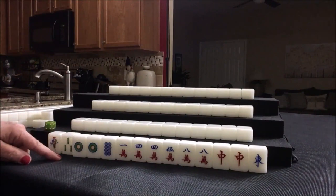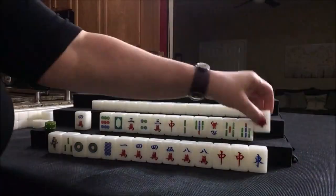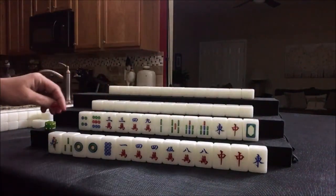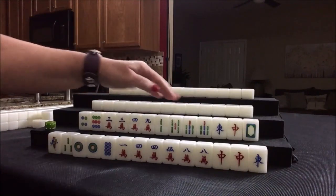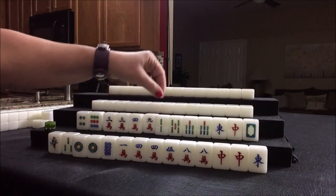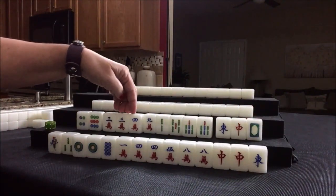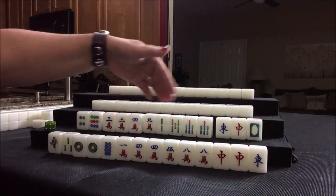Let's see what we can do for player two, also known as South. For this one, we do have two pairs, mixed suits, isolated tiles. All these are isolated. Potential Pung, Potential Chow, Potential Chow, Potential Pung. That's just seven tiles.